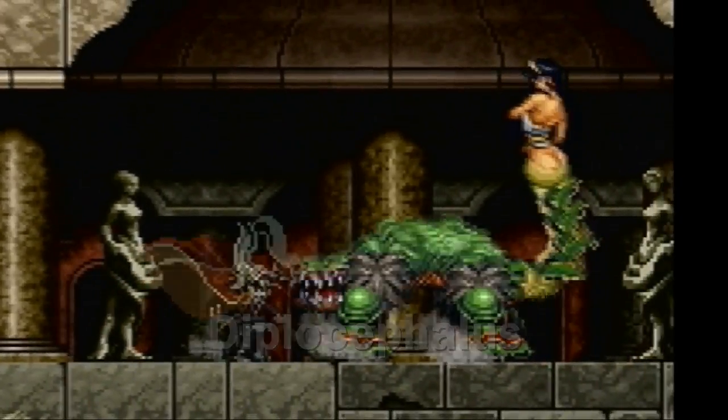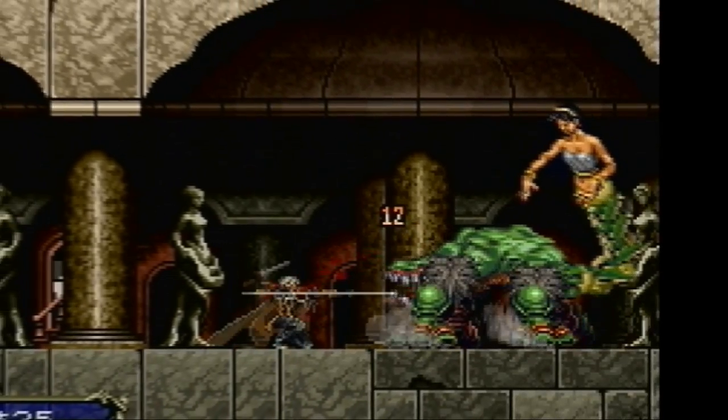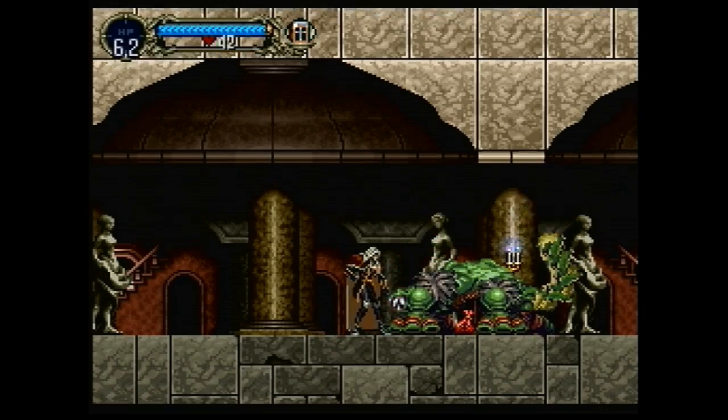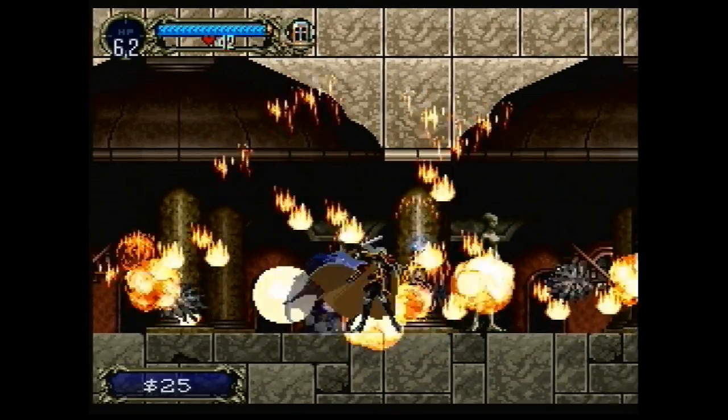Diplocephalus is creature number 22 in the Castlevania Bestiary. It's described as a nauseating two-headed beast, although when defeated it may just drop a delicious strawberry tart.